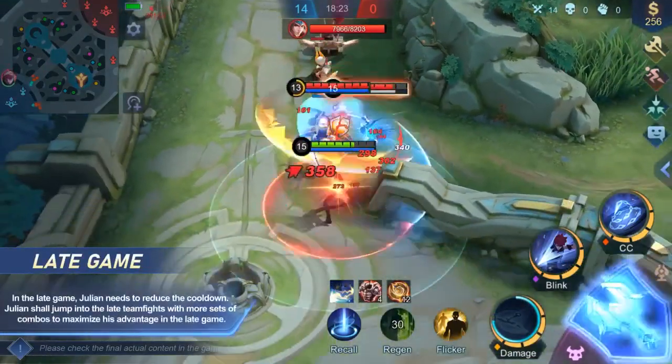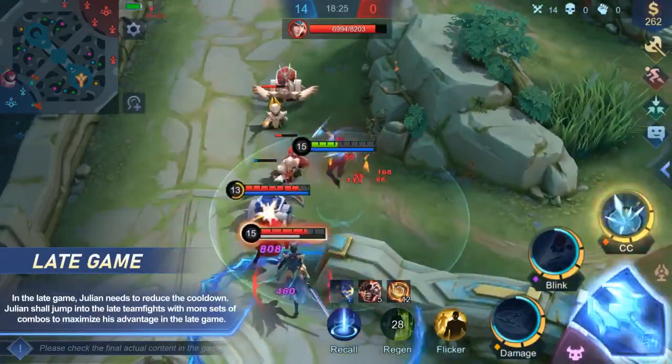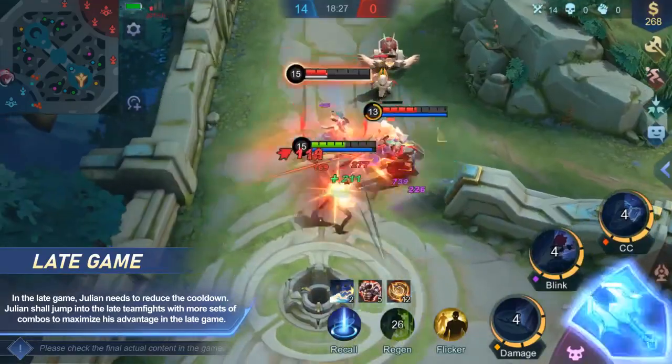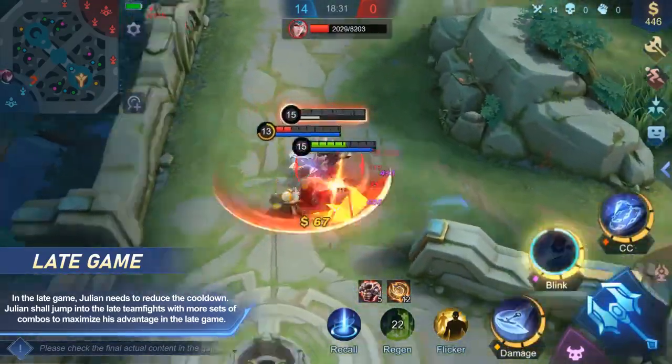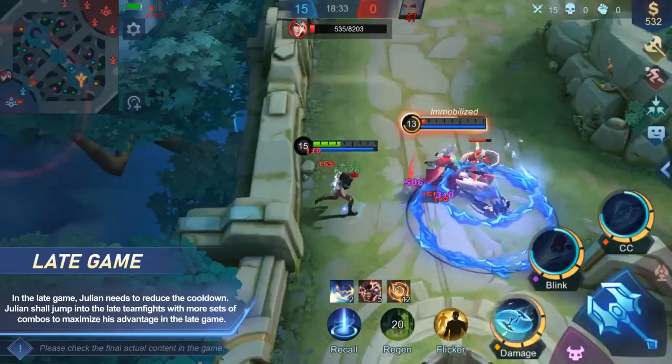Late Game. In the late game, Julian needs to stack cooldown reduction to shorten the gap between his skill combos. Don't engage first, and try to cast as many sets of combos as possible for maximum damage.